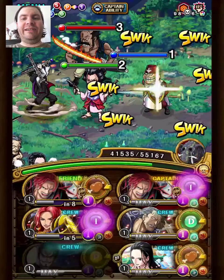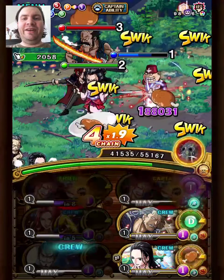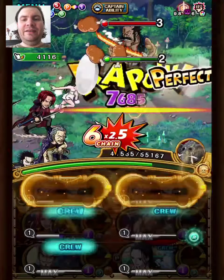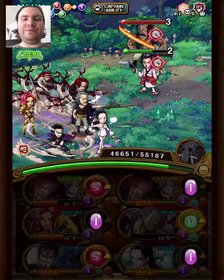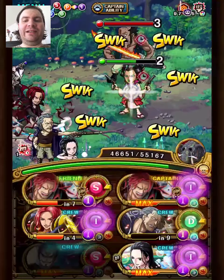This is a stage where we will use Beckman as soon as we can use specials. It helps us do extra damage and helps us stall back Baccarat as well. This is one of those rare stages where you can actually use delay, so that's cool. Some extra matching orbs as well — not bad.